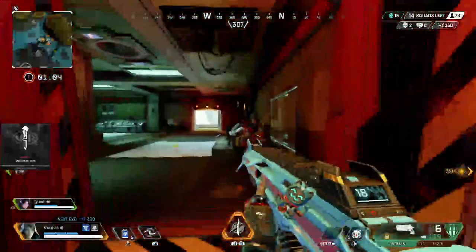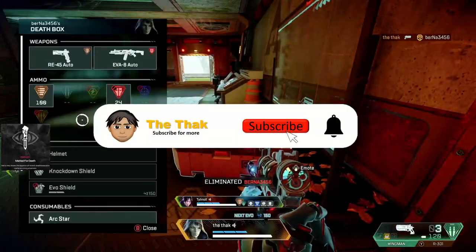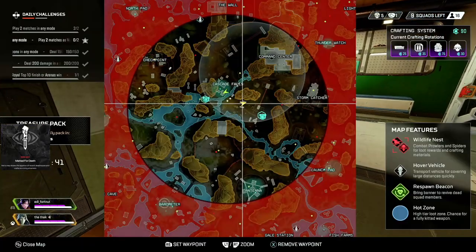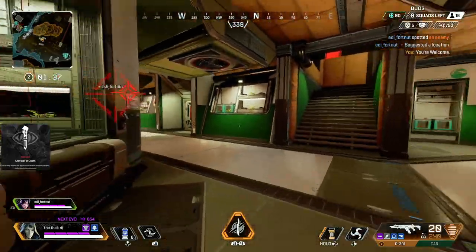Additionally, for around 4 seconds, Ash is told the number of marked enemies. One thing to note though is that the enemies are notified on their HUD, and it says 'position revealed by Ash', as you can see in the clip, so they will know you're using your passive to find them.